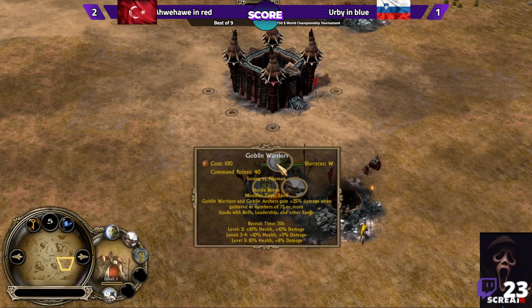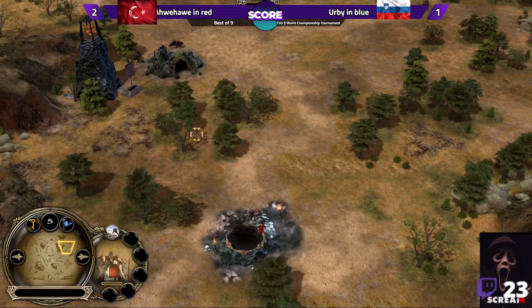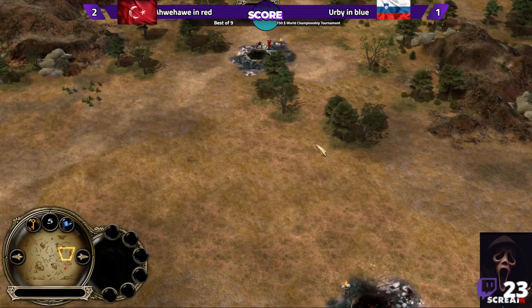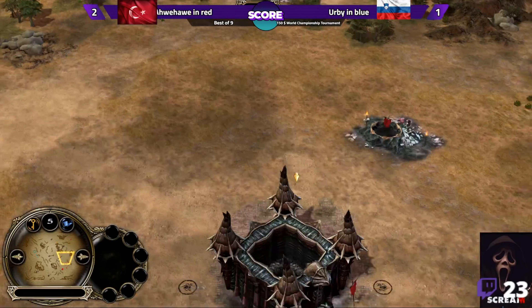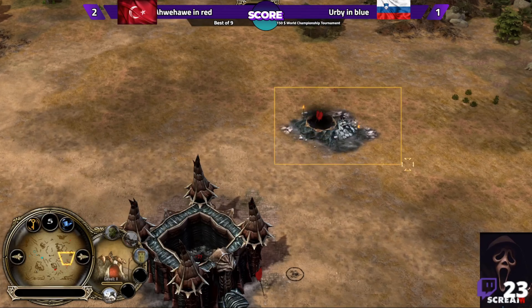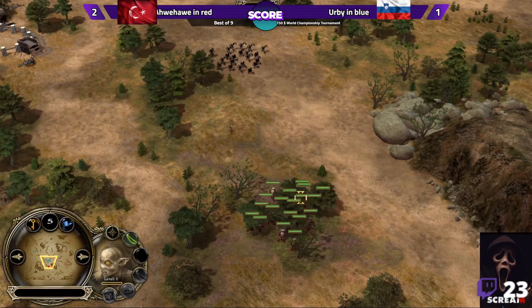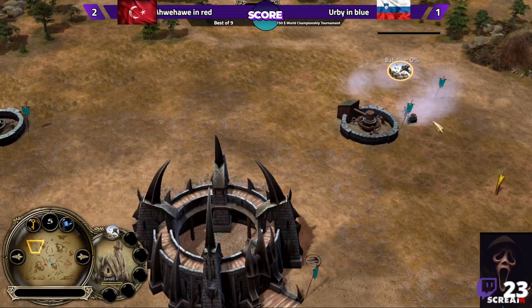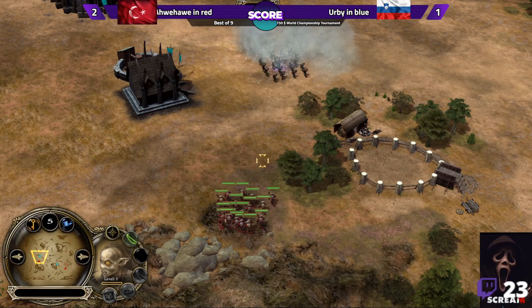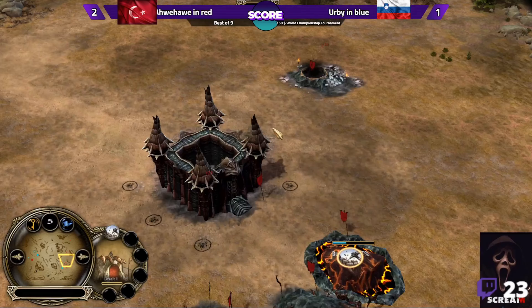Awe Howie is getting the goblin cave and goblin warriors and now goes for another goblin cave. Nice tunnel line — one farm. He placed his resource buildings in a line rather than around his fortress in three places, so his opponent has to scout multiple locations. Two goblin caves going, spamming goblin warriors. Irby is doing two Halls of the King's Men — infantry versus infantry, goblin versus Gundabad orc for the start.